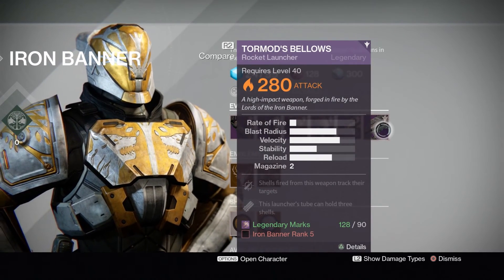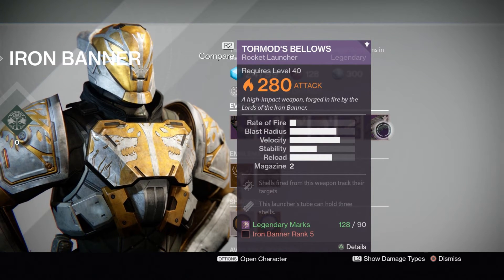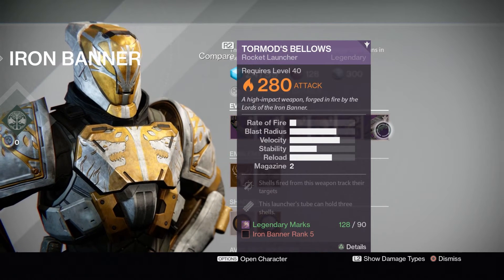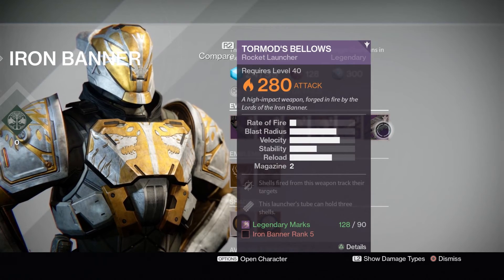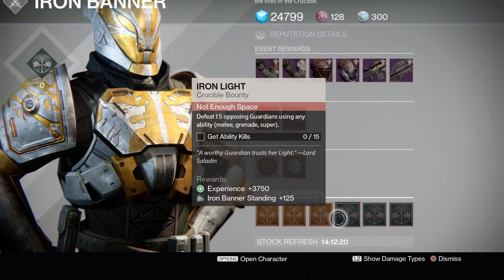The rocket launcher tracks, which is few and far between with the Taken King rocket launchers, so that's actually good. Solar damage is good because the raid one is void, so I'll be acquiring both of those. As far as bounties, we have all of our bounties that we usually have.